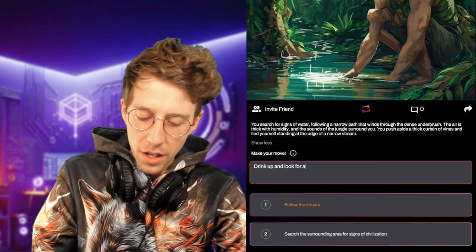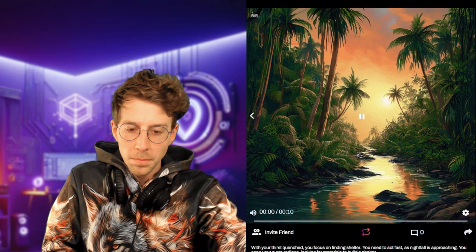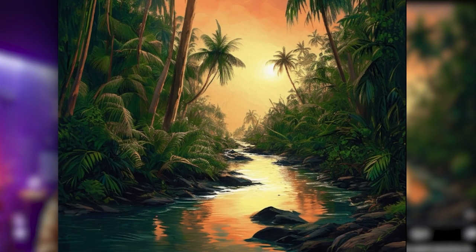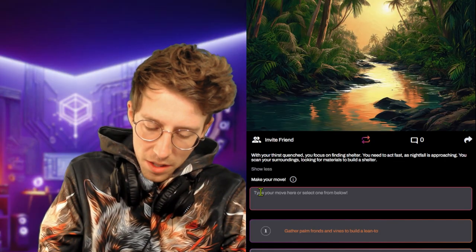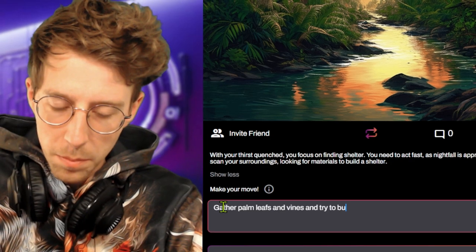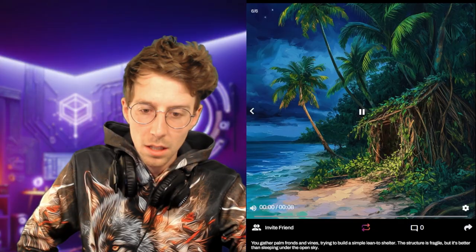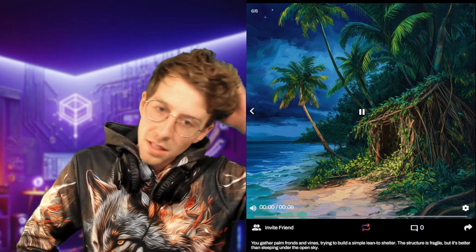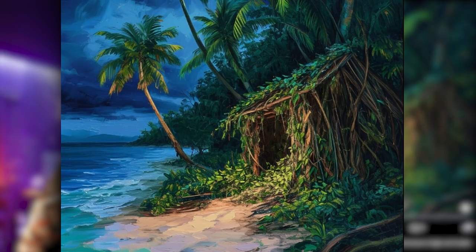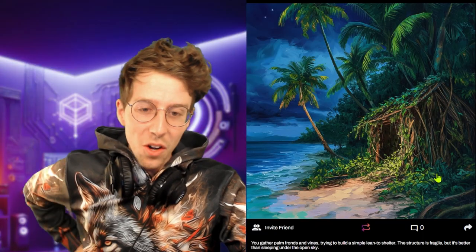We're exhausted — we drink up and look for shelter or shelter materials. With our thirst quenched, we focus on finding shelter and scan our surroundings for materials. We don't have time for a cave, so we gather palm leaves and vines to build something to keep warm overnight — nothing big. We gather palm fronds and vines and build a simple lean-to shelter. The structure is fragile but it's better than sleeping under the open sky.